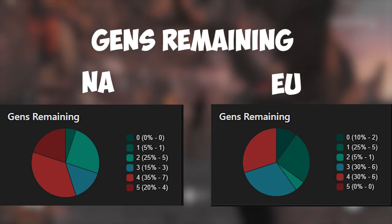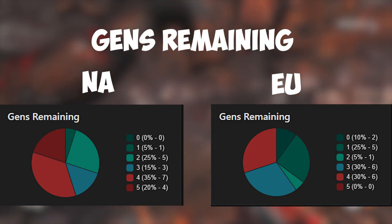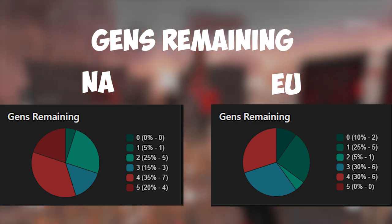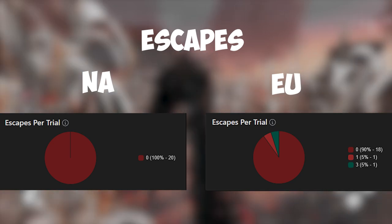On NA they were not able to complete all the generators during the 20 games. If my math is correct, during the 20 games NA did 1.6 gens on average while EU did 2.55 gens on average. On escapes: 0 escapes on NA and 4 escapes total on EU.